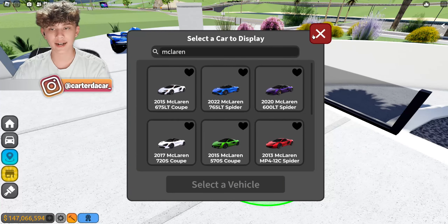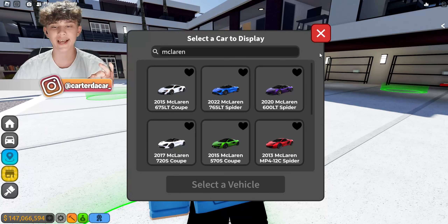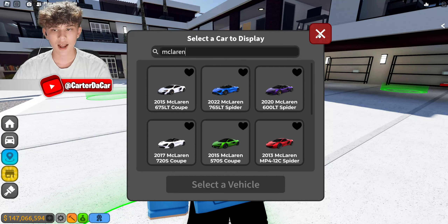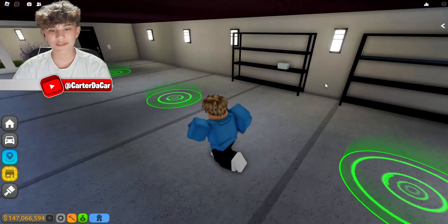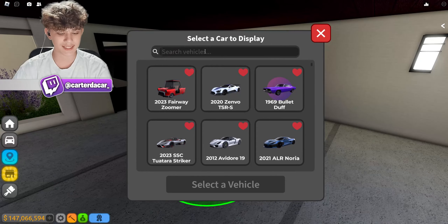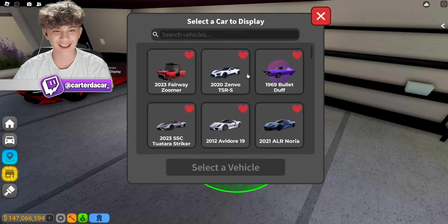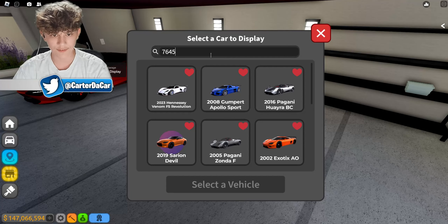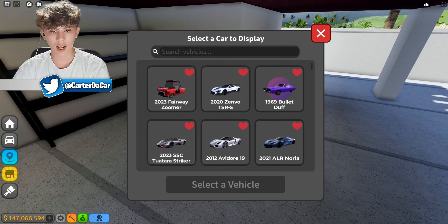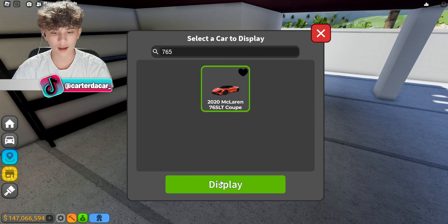We still have 10 McLarens and only 5 spots upstairs, so I think we've got to go for all the best ones we have. I think we should do the 765LT here, the 765LT Spider there, and a 720 here - that makes sense. The 720 is like the older 765, so it has to go with the 765s. The 765s are right below the hypercars in my opinion. So we'll do the 765 Spider right here and the 765LT coupe.